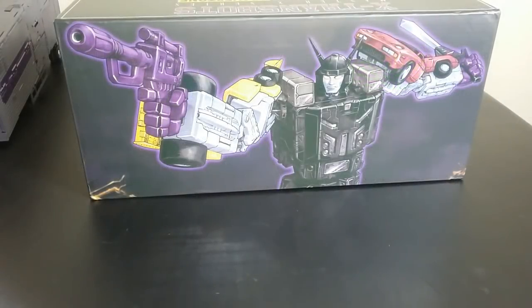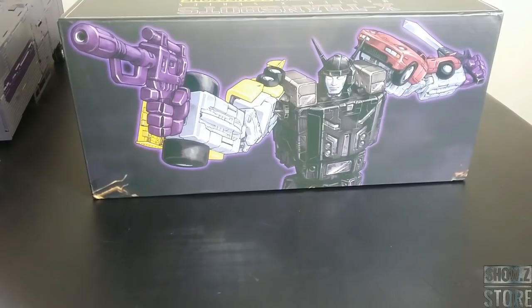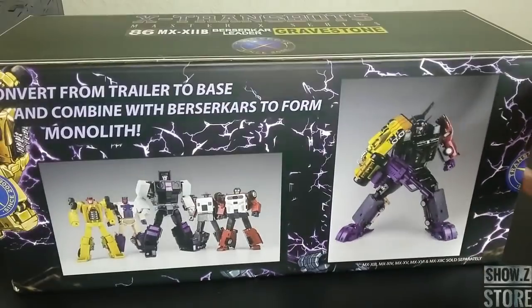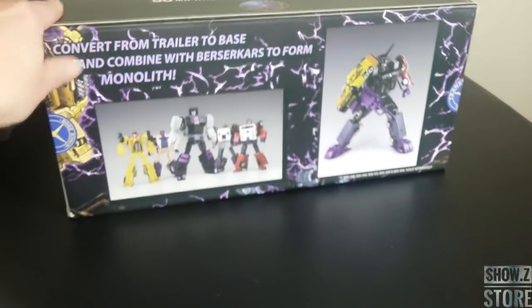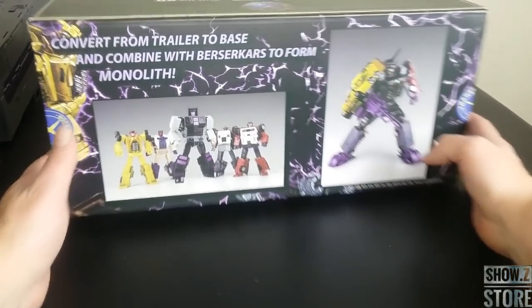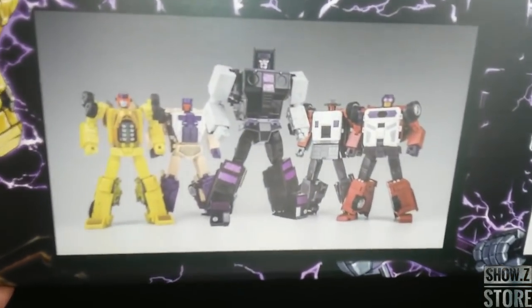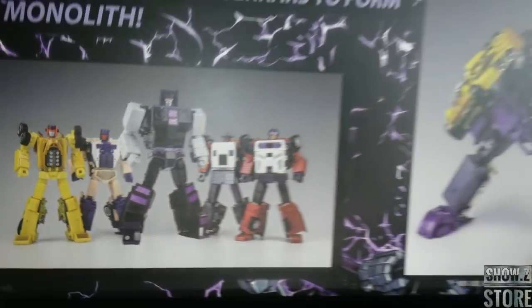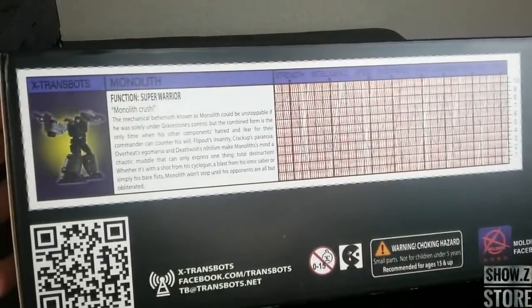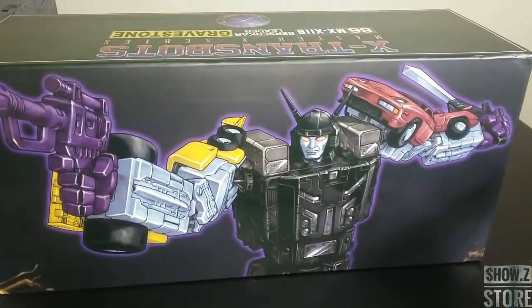Let's take a look at the box — they're telling you up front this is your Menasor. Flip it around, you can see this emblem. Flip the back and you can see the team in bot mode. You're not going to see the team in bot mode in this video. You're going to see the combined mode, not all the add-ons — that's for a future video. And there's the tech specs. I like the box; I think X-Transbots does good with this.